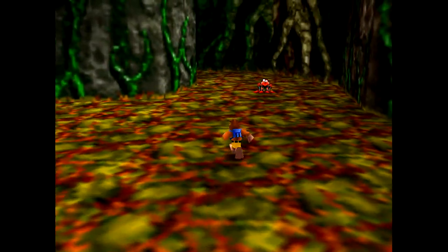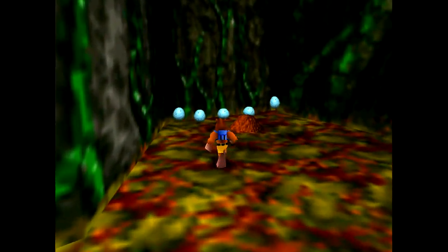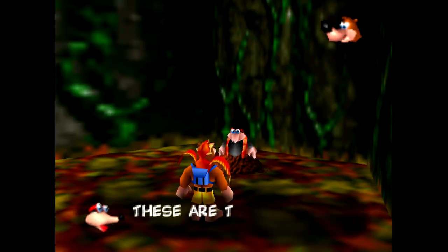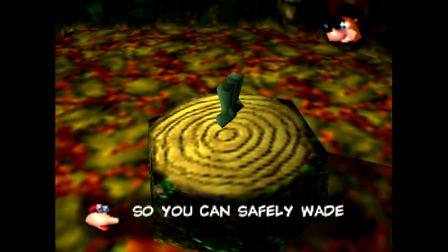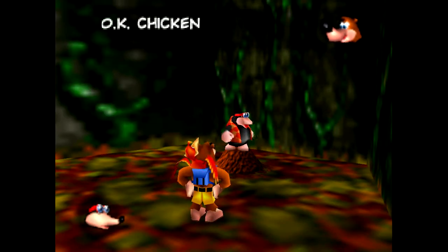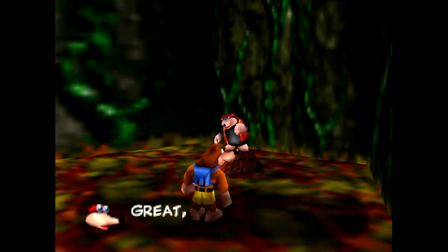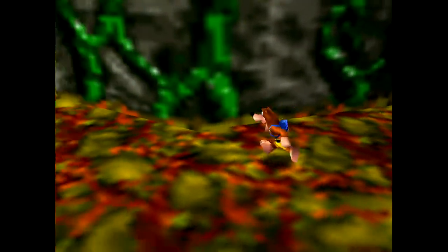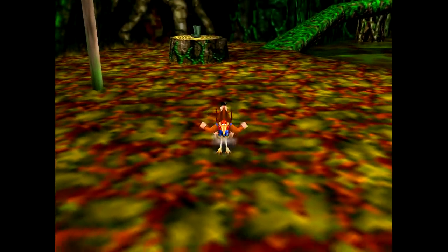These frogs here are kind of annoying because they're hard to hit. I got that one pretty easily, but they tend to jump a lot. And here is Spotle, with the only move on this level. These wading boots will basically allow us to wade through the piranha-infested waters here, and a few other danger zones as well later on. Unfortunately, they are probably the least interesting move in the game, in my opinion.